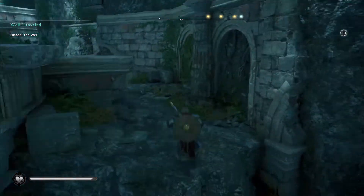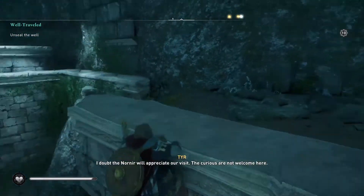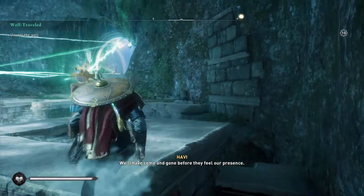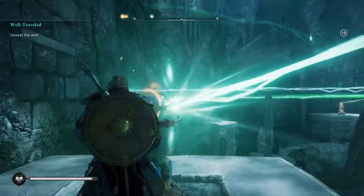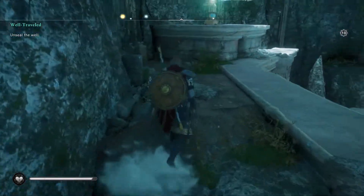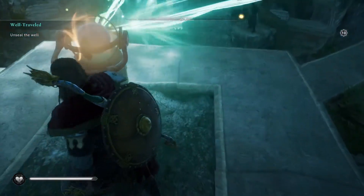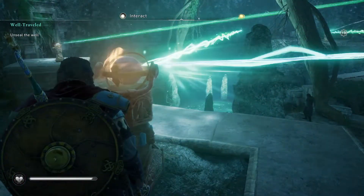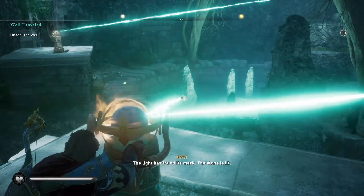The next bit you need to do is go over to the first bit. Aim it over to the second source, then head over to the second source. Then grab this piece and move on to the one down the bottom. The light has found its mark. The stone is lit.